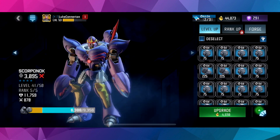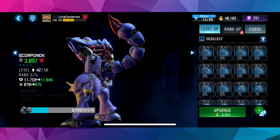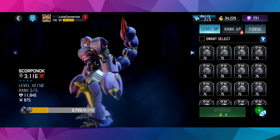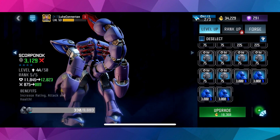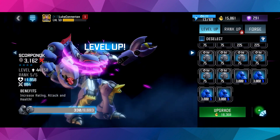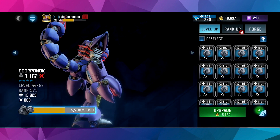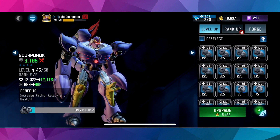Scorponok's a very, very good character. I do really enjoy using him. Hopefully we can get some nice gameplay with him. Let's apply all that and then we might as well start applying these as well. That's level 44. We're going to be close — a lot closer than we were with Megatronus. I don't even know what forge level we are, probably like 0. So that's level 45.